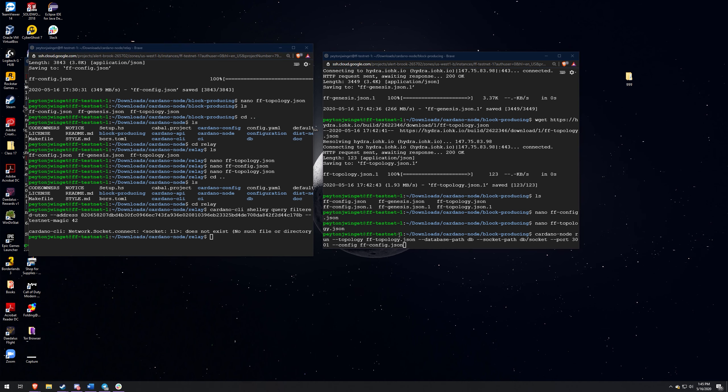Now that you have that set up, you just need to start both of these. On here it starts the block producing node first with port 3000. So over here I'm in my block producing folder. The command is: cardano-node run, the topology file which is what we made earlier, the database path which we just have set to DB - so it's going to create that directory in here. Then the socket path, DB slash socket. The port is going to be 3000 because we're in the block producing node folder, not the relay. Then --config, FF-config.json. I'm in this folder - that's the only way this is going to work. If you're in the Cardano node folder, you have to reference these files differently. In this video we're just going to be in the folders to make it easier.